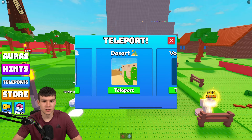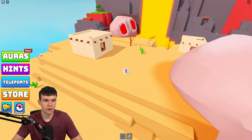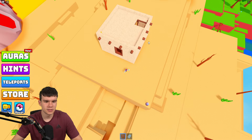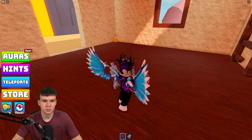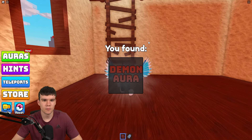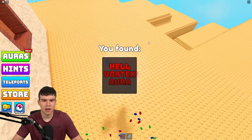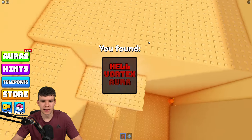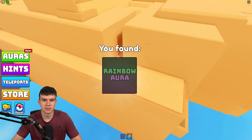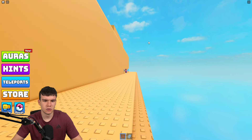We've got teleports — let's teleport back to the desert to speed things up. Come over here into this building. Jump up the ladders and get the one on the roof: the hell vortex aura — quite a cool one. Come down here and claim the rainbow aura.